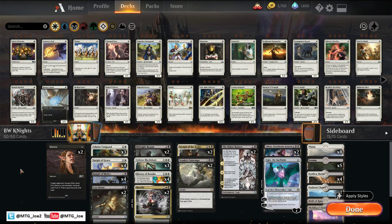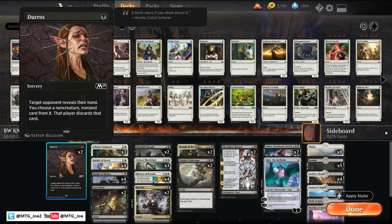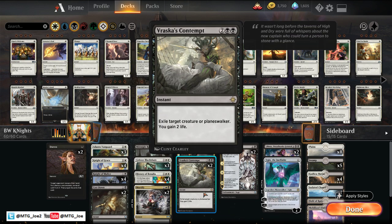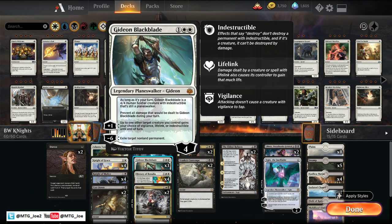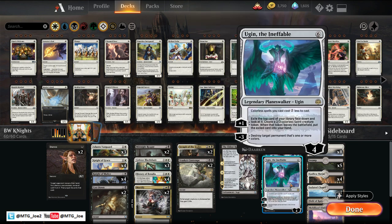The rest of the deck is pretty much a mid-range control list. You'll have Duress to disturb your opponent's opening hands. You'll have Cast Down as removal along with Mortify. And then Vraska's Contempt is a catch-all for Planeswalkers or creatures. And then we're playing two Eldest Reborns — that's the one deviation I have. The 5-0 list played four Gideons, which is just a really good creature to play with the other spells, and then three Liliana Dreadhordes.